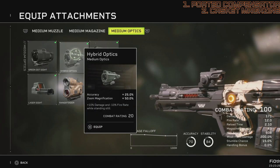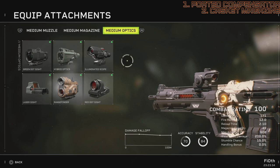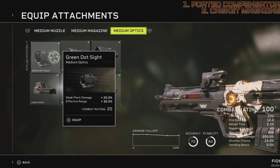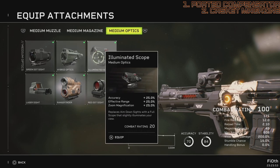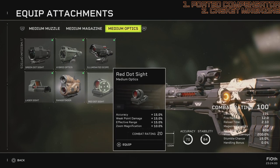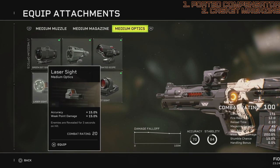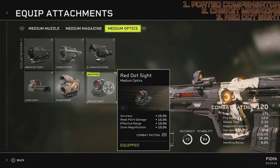For optics, you want this gun to be strafable. You'll sometimes have to fight from the hip — each slug causes substantial damage, so if you get pressed you can make strafe shots and maybe land a couple of headshots on runners. Anything that gives a scope is out of the question. Green dot gives weak point damage and effective range; hybrid optics gives accuracy, zoom, magnification, plus damage minus fire rate when standing still — we don't want that. Illuminated scope and rangefinder are also out. Red dot sight gives accuracy, weak point damage, effective range, zoom, and laser sight accuracy reveals enemies for three seconds on hit. The best choice here is red dot sight — a flat bonus to many stats that overall increases performance.